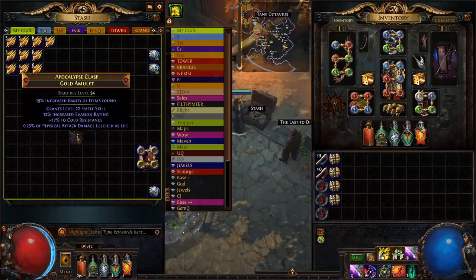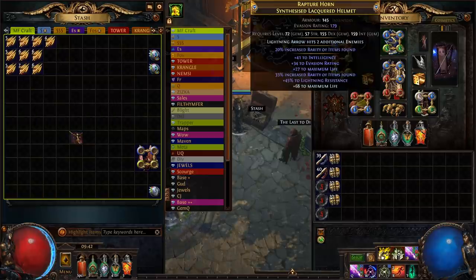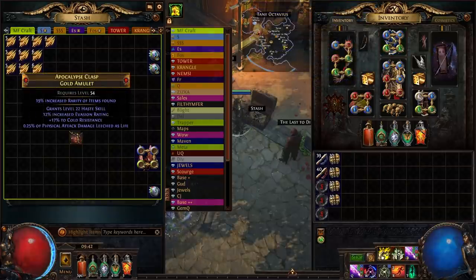The modifiers we're looking for are increased rarity of items found, similar to the helmet we made last time, and also a shaper influence modifier: increased quantity of items found. This is an absolutely terrible craft because there are no tags on the modifiers we're looking for that we're able to target. We can't use fossils, we can't use essences or harvest, so we're just going to have to hit it and hope.